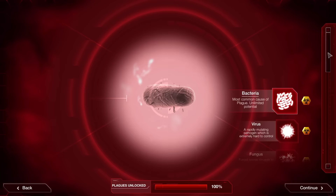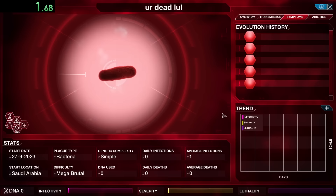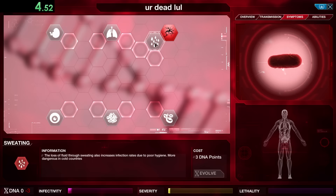Today we're speedrunning Plague Inc and we're going to be beating every plague on the hardest difficulty, Mega Brutal. To start out we're going with Bacteria, and right away a trick you'll see me doing is as soon as we see a pop-up I'm going to press 3 to make the speed faster, and then we can go into this menu while the game is still playing.